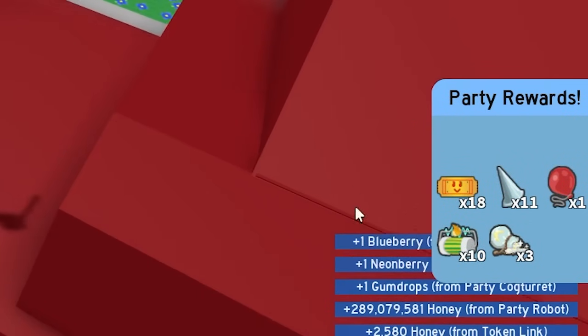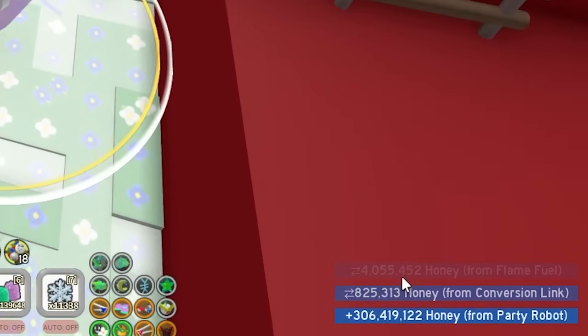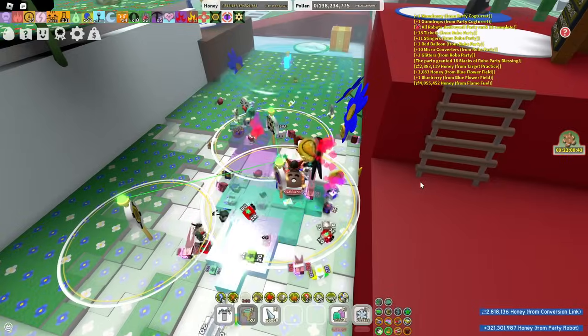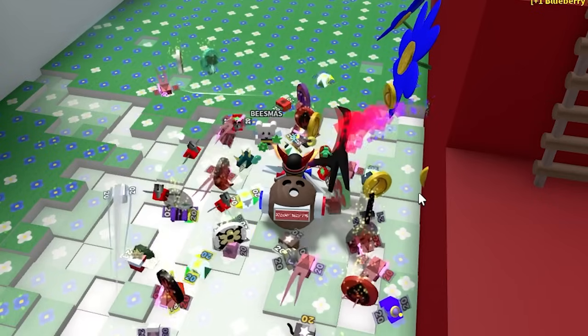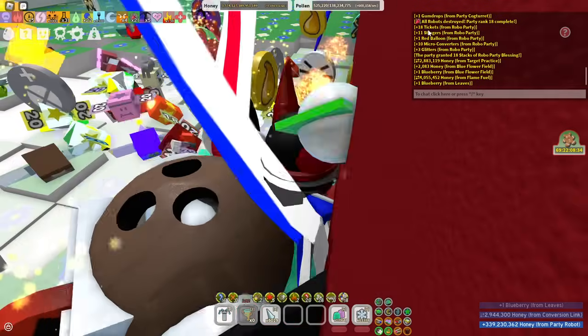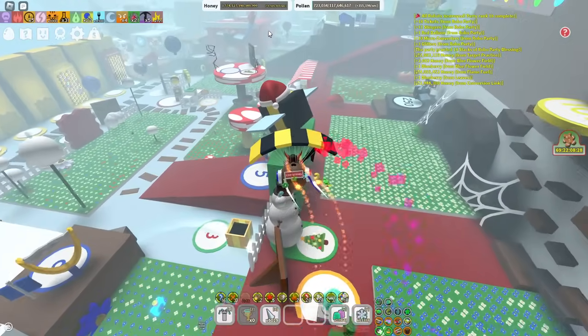Let's see what I get from my own run. I got glitters, stingers, red balloon, 18 tickets as I said, stingers, red balloon, 10 micro converters, and loads of honey. Three glitters — do you guys know how good that is? Stingers and tickets as well. Basically every single round you get so many tickets, it's like an infinite ticket glitch, I'm not even trolling you guys.